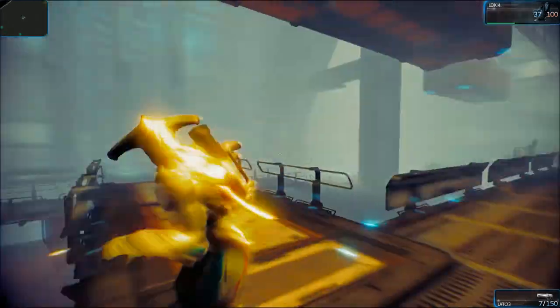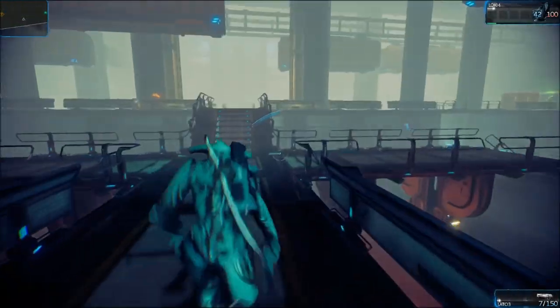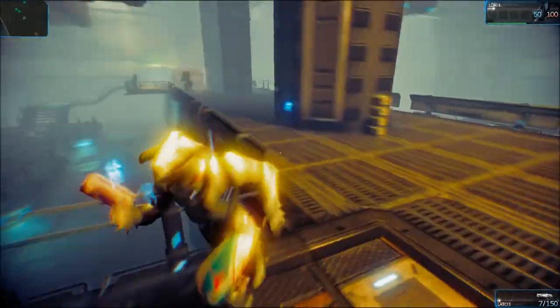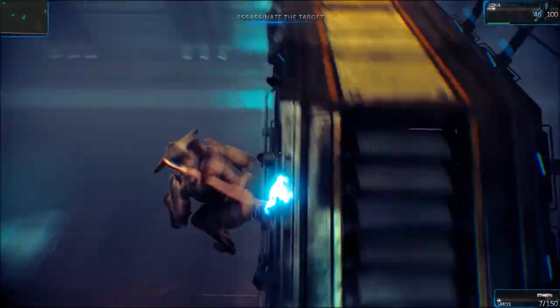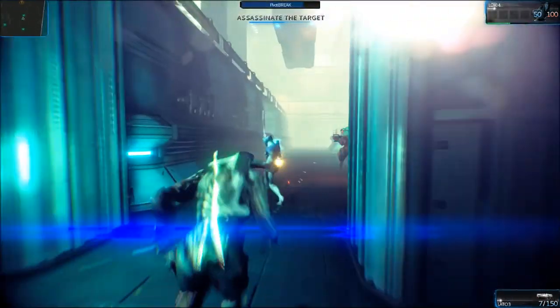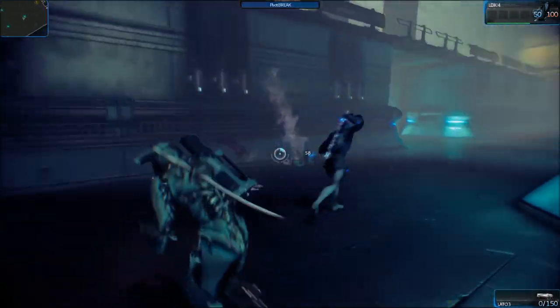As you can see in the top right, you see those 1, 2, 3 — those are abilities. If I press 1, I use my first ability. My second one blinds every enemy in sight. My third one is a high jump.